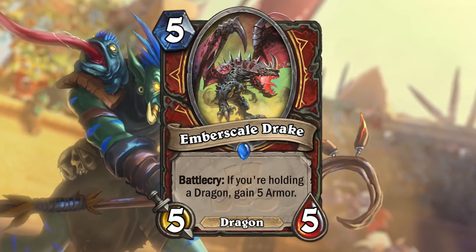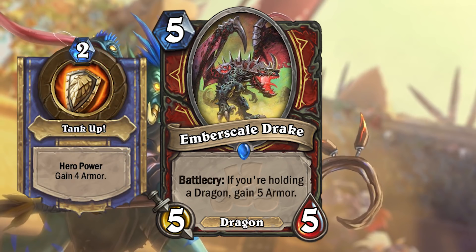Next up is Ember Scale Dragon — 5 mana 5/5 dragon for Warrior with the battlecry: if you're holding a dragon, gain 5 armor. Finally, we have a dragon, and on top of that, it is for odd warrior and it also gains you more armor.